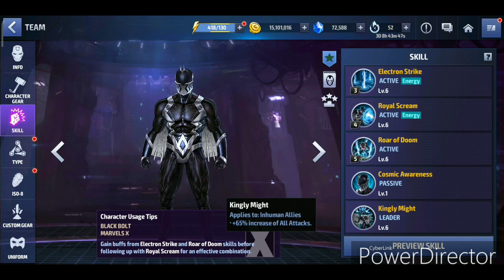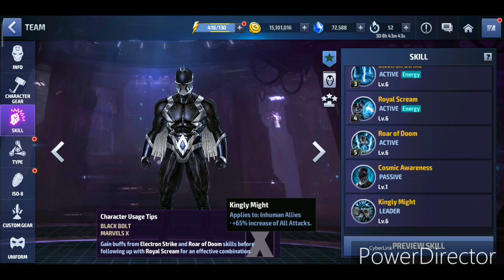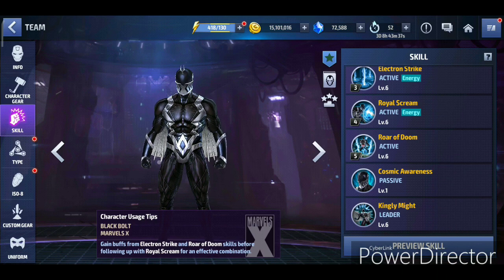The Silent King four-star passive and the leadership also got increased. The leadership was 30% to all allies, now it's 65%, which is a big jump. But the downside is that the leadership only applies to Inhuman allies. While it makes sense lore-wise since Black Bolt is the king of Inhumans, in the game it restricts his leadership significantly.